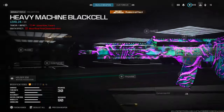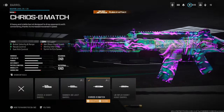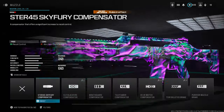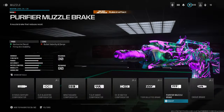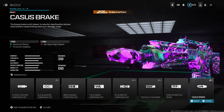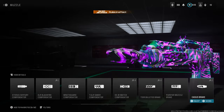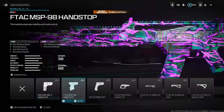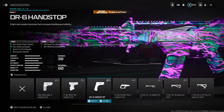First, use the Charo 6 Match barrel — it gives you bullet velocity, recoil control, the pros right there. You do lose some ADS but we'll fix that. For the muzzle, use the Castle Brake S for horizontal recoil and firing aim stability. You lose a little ADS but that doesn't matter because we'll fix it with the DR6 Hand Stop underbarrel.